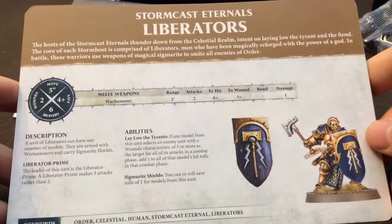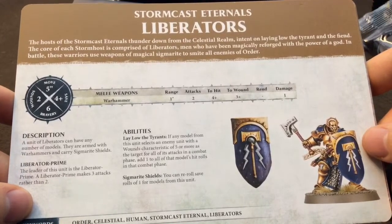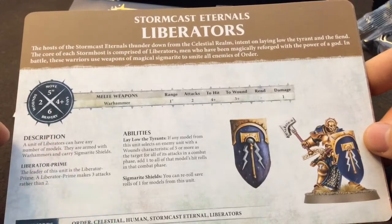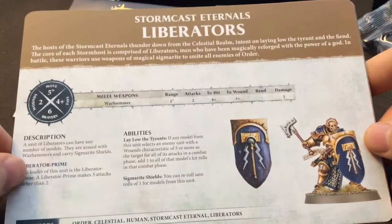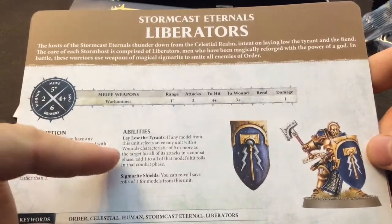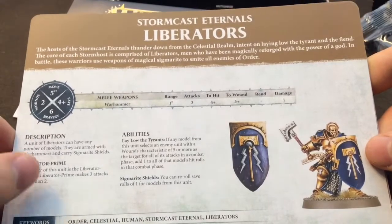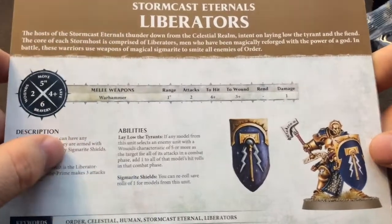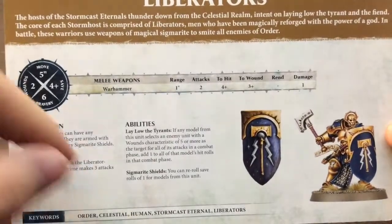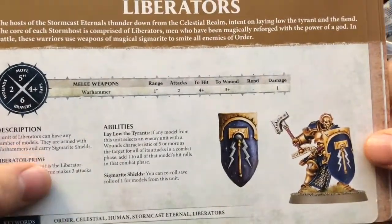We've got those Stormcast Eternals warscroll cards, and they do have this special ability for fighting with heroes — the bigger ones, like the monsters. That's nice, I saw the same on the Orruk Ironjaw Brutes. That's cool, with the smaller number of models.